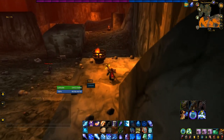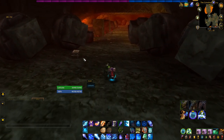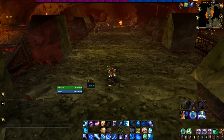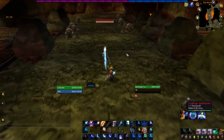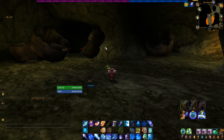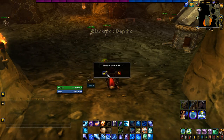We're going to run into BRD. On Classic, if memory serves, there will be more mobs here — just a couple of stray dudes. Overmaster Pyron will be patrolling up and down these paths, so you can take a moment and kill him if you like. Also note it is not safe to stand all the way over here as dudes will spawn. Now that we're at BRD, we're going to enter the instance.